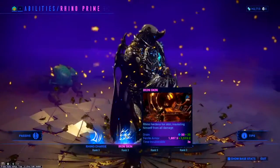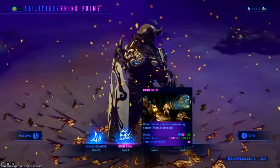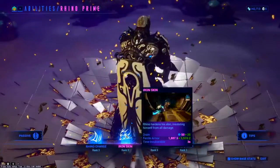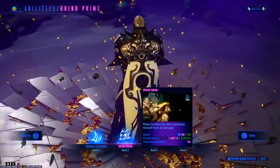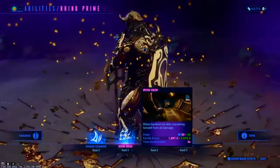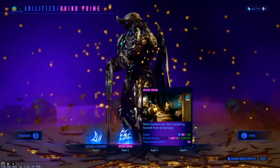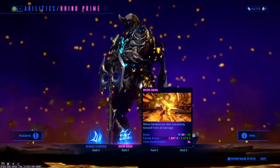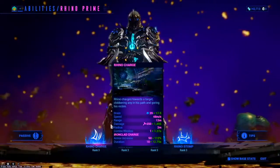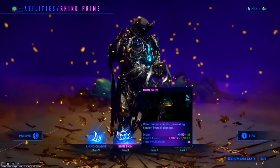The second ability is Ironskin. Ironskin is basically a free second health bar, and when you first activate it, you will be immune to all damage for three seconds. Any damage that you would have taken within those three seconds will be absorbed into his shield. The shield's health is scaled off its base health, multiplied by armor, strength, and damage absorbed. While Ironskin is activated, you will be immune to all status effects — so you can say goodbye to Toxin, Radiation, Slash, any of those. Finally, Ironskin does have a synergy with Rhino Charge, where if you have Ironskin activated and you Rhino Charge, it will have a 100% chance to proc a blast status effect.